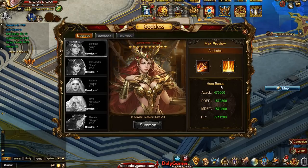Then you have the bonus that the main hero gets from this goddess. For the Lineth goddess it's going to be half a million attack and one and a half million defense. This is on the maxed out level, so this is way in the future for us. Health is almost 8 million.